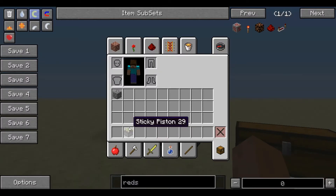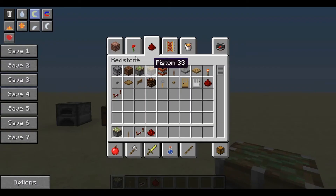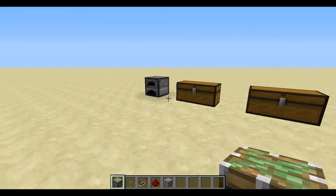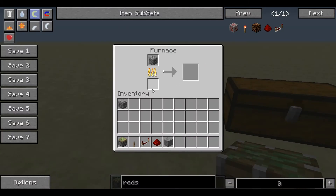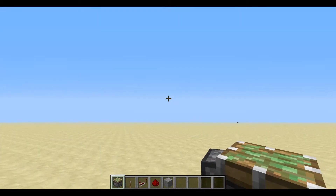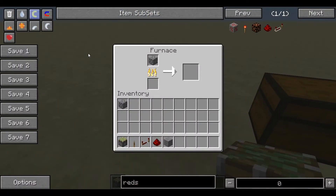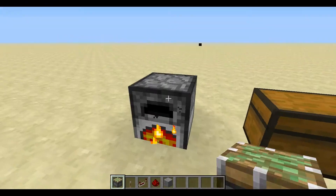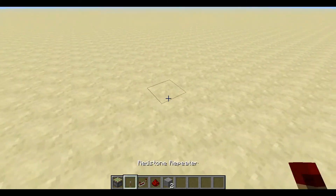Let's put all that stuff in our inventory. Sticky piston — we don't really need a regular piston at the moment. To make stone you put in cobblestone with some coal, sticks, wood, or lava. I'm using Not Enough Items, so it's just easy. I'm in creative mode, so let's get started.